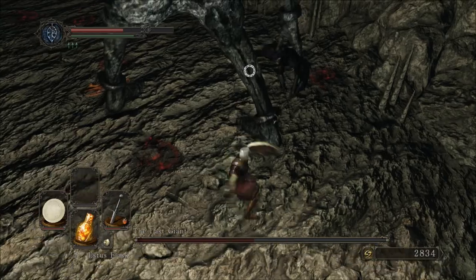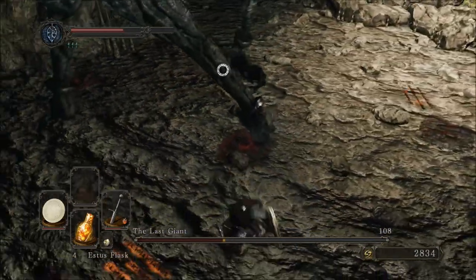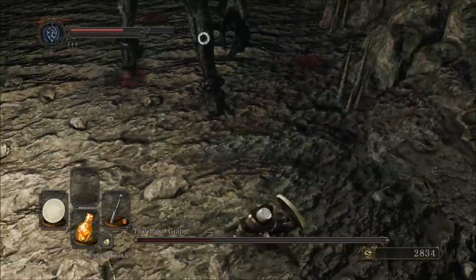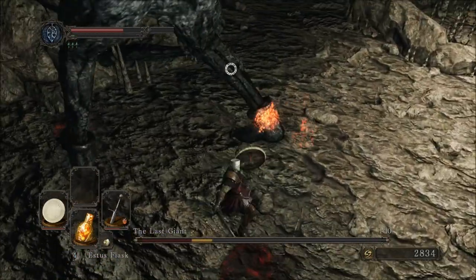Later on, it will pull off its arm — weirdly — and then start to try and beat you to death with its own arm. All that means, really, is they'll have a bit more range when it's trying to whack. So if you're a ranged damage dealer, just keep a little bit more distance. It'll be fine.